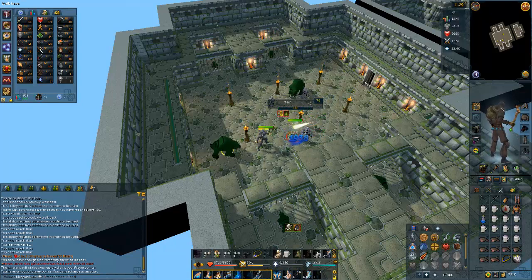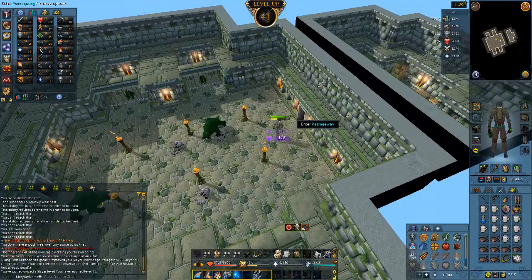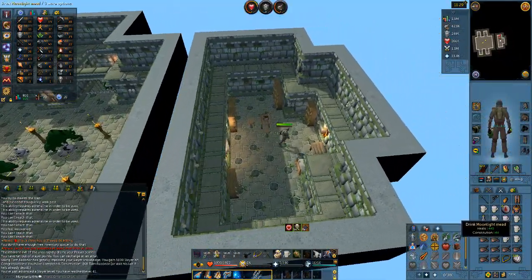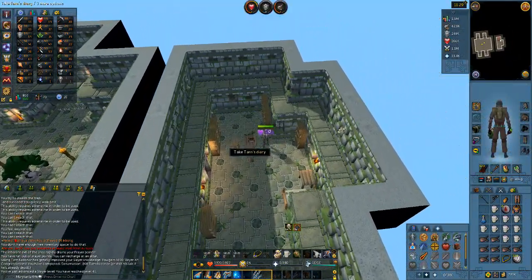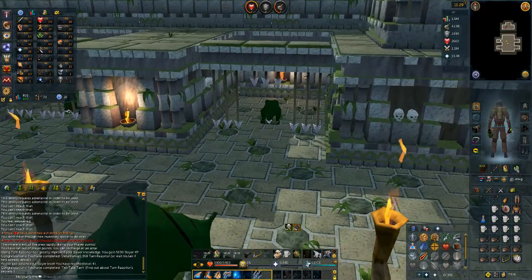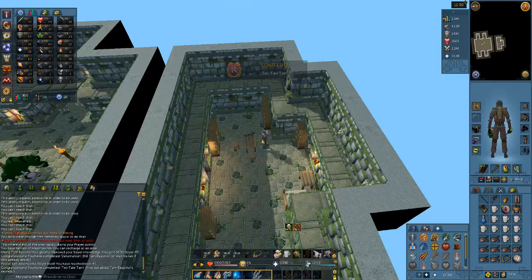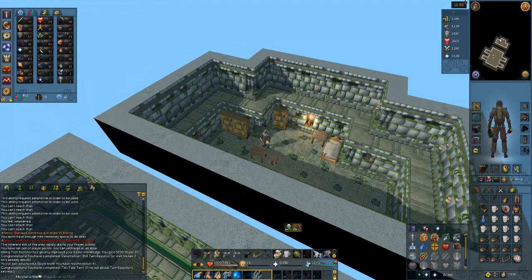He has no HP. 41 slayer! That was rather anticlimactic. Let's look back here - eat one of those, take Tarn's diary, and let's start the others. These have some decent drops. Mostly the only drop we're really chasing is the granite helm - I previously said they dropped the granite shield but no, that was me being wrong. They don't drop that. Granite helm is what we're after.